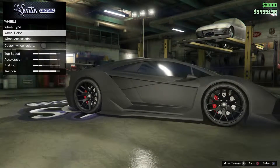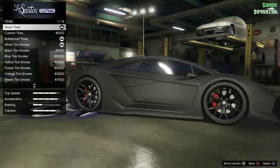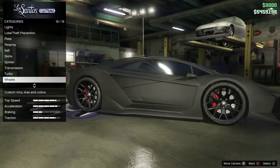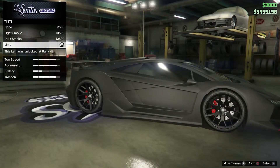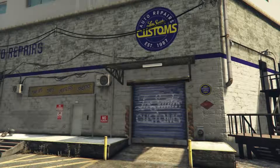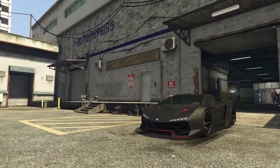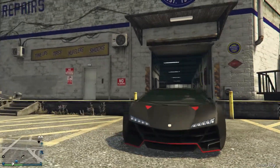The wheel color you want to be black, and the wheel accessories — just bulletproof. It's up to you. Windows up to you, I prefer limo though. So that is the Lamborghini Sesto Elemento.